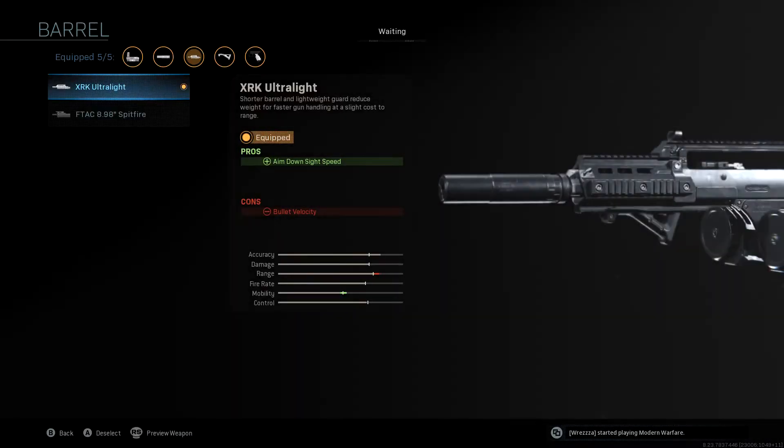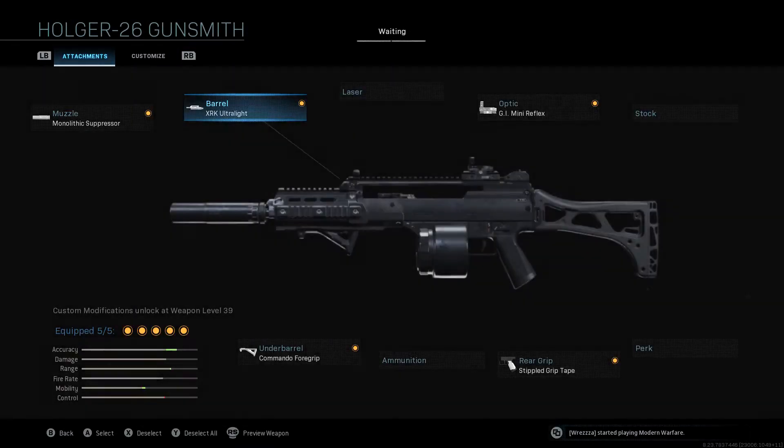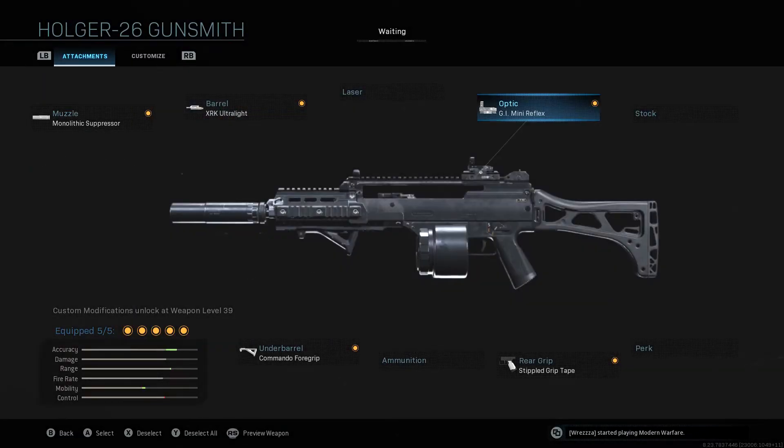For the barrel I've gone for the XRK Ultralight — it increases our ADS speed at the reduction of bullet velocity, but to be honest it's the ADS speed on LMGs that lets them down. Obviously the Holger got a buff improving that ADS speed, but we just want to improve it as much as we can whilst only reducing the bullet velocity by a little bit. So we have got an optic on this weapon — I've put the GI Mini Reflex on it; it's a very good optic to make shots very clear and gives you a good ADS speed.